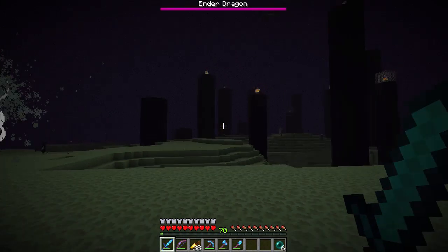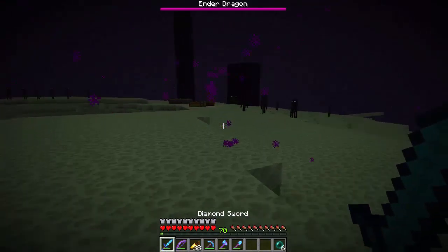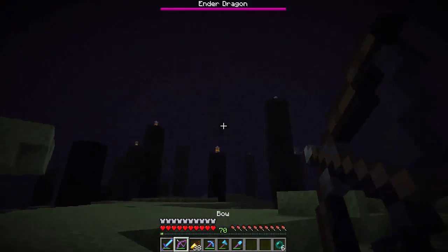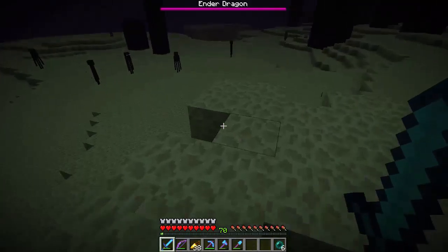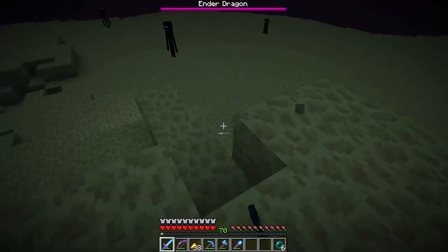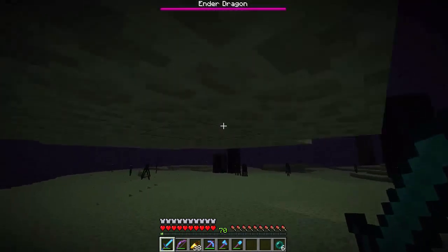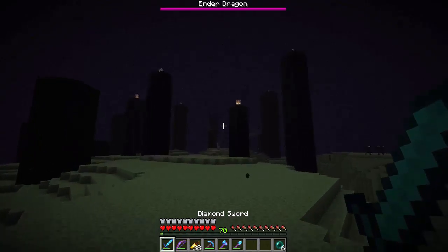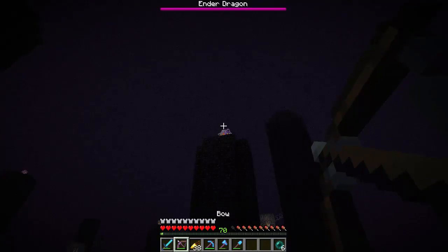We're back. My recording just crashed and I lost everything, but I'm back now. The dragon has been summoned. If you don't know, you have to go to the end, you need to get four ender crystals, put one on each side of your portal, and it will turn into ender stone and the dragon will get summoned. That's how you resummon the ender dragon.